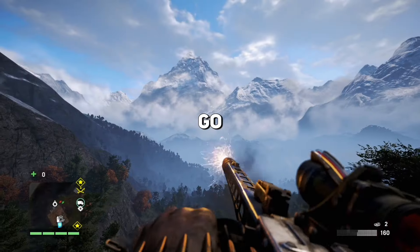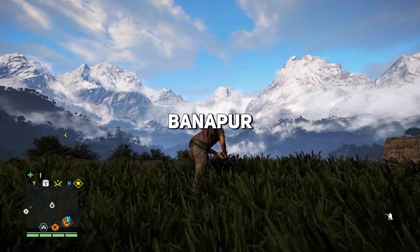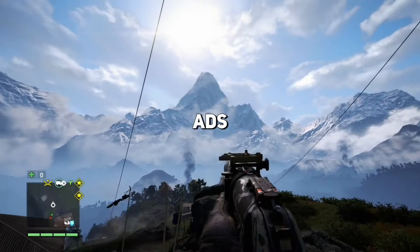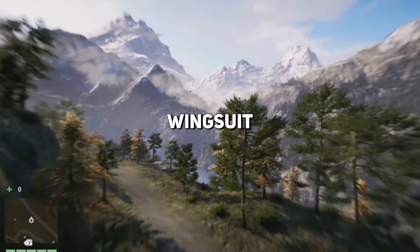First, unlock the grenade launcher and go to a big cliff. I prefer the location Banapur, but any house works fine. Make sure to have max ammo and spam the launcher ADS. Do this for a while and then jump off the cliff and open your wingsuit.